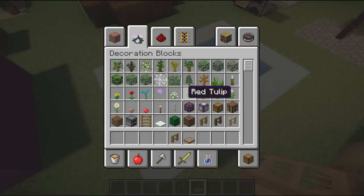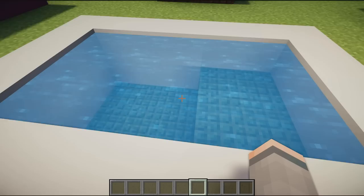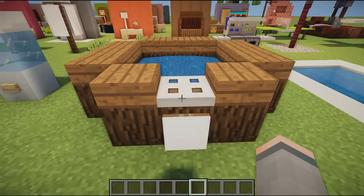Next up we have a small swimming pool for your gardens — a shallow end and a deep end using prismarine as a tile effect. There isn't really a tile block in Minecraft yet, so I used prismarine on the bottom surrounded by white concrete. It would look good in any garden or even indoors.